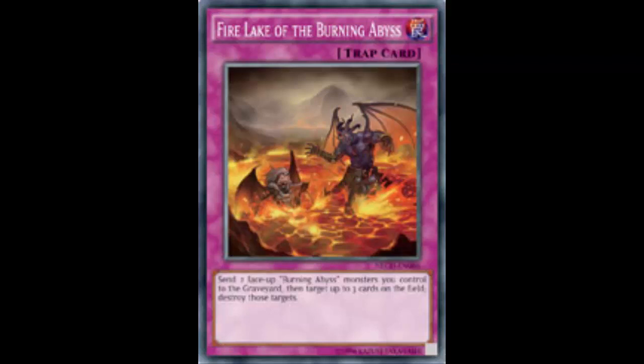This card is Fire Lake of the Burning Abyss. It is a normal trap card and it's a simple trap card. You send two face-up Burning Abyss monsters you control to the graveyard, target up to three cards on the field, and destroy those targets.